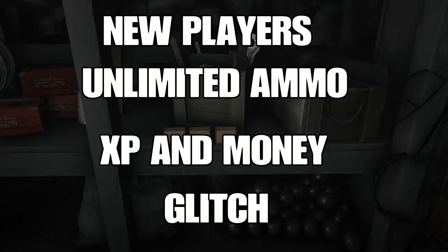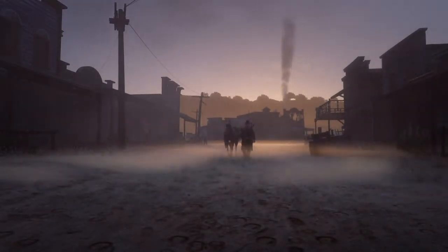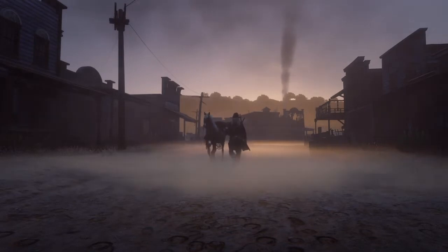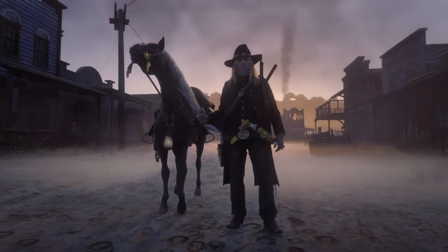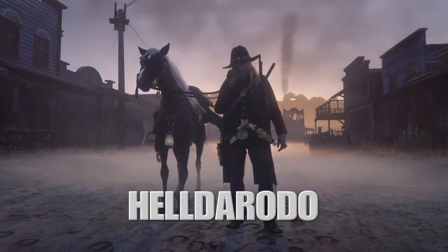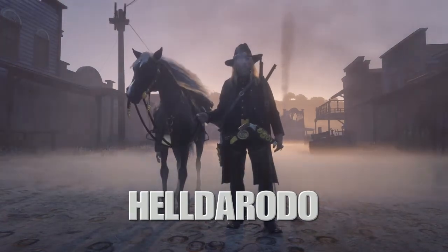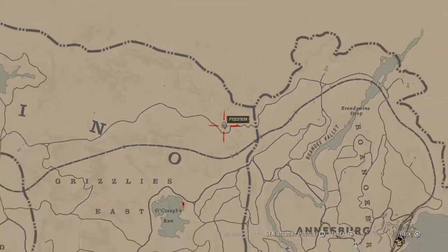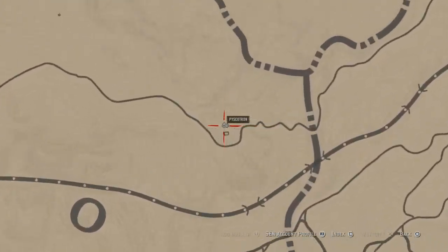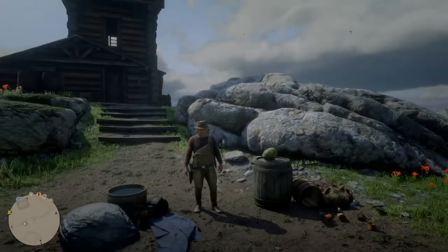Hey, what's up guys — new players unlimited ammo, XP, and money. I'm playing on a low-level guy here, I think he's level five or something. First thing you want to do is make your way up to the watchtower up in the Grizzlies.